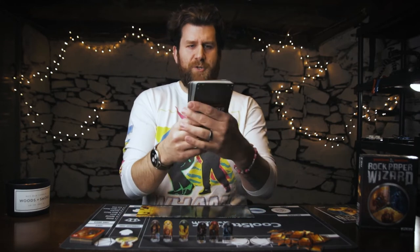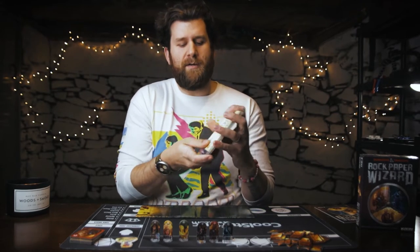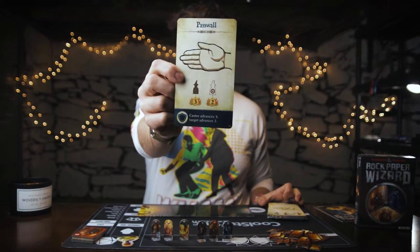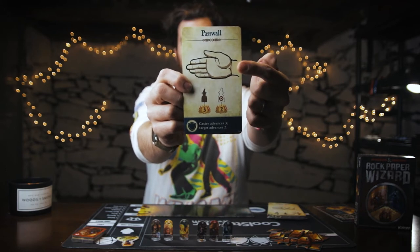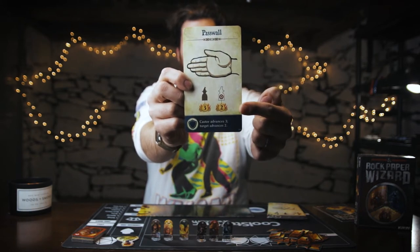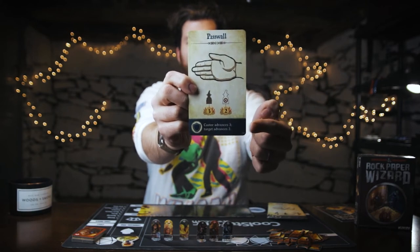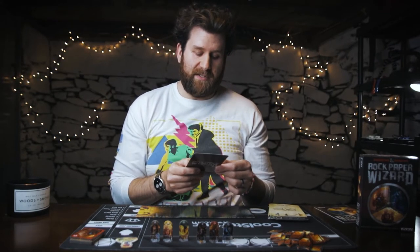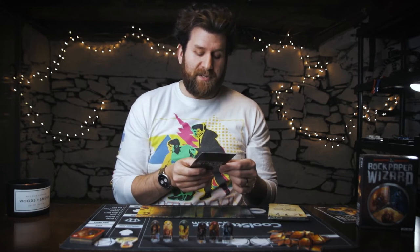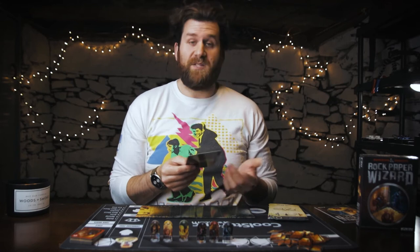You then have these giant oversized spell cards, which is awesome. Each spell card has a couple of simple things on it and is very easy to follow. This card is Passwall — these are actually classic D&D spells. You've got its name, the hand gesture used to cast it, symbols giving a quick description of how the spell works, and a brief text description at the bottom. Passwall says the caster advances three spaces towards the gold, and the target also advances two spaces, so you can pull somebody along with you if you're trying to be friendly.